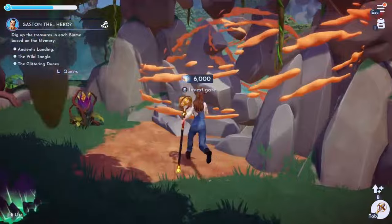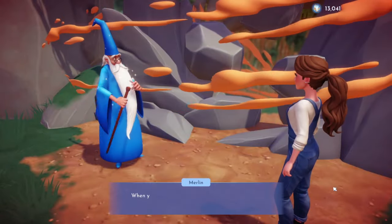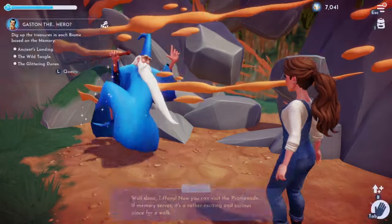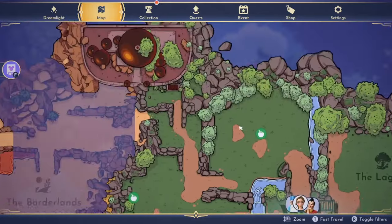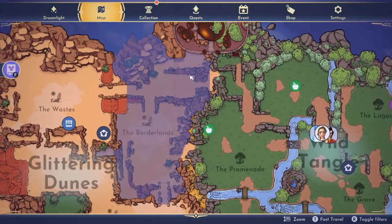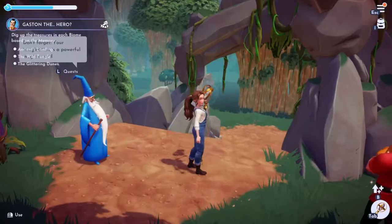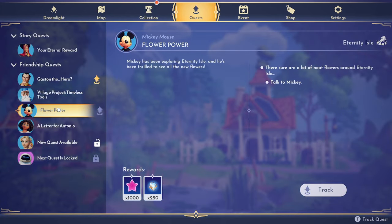We just need to start by unlocking the Promenade - it's six thousand mist to get through here. We knew we were saving up for that. There we go, we're left with seven thousand. I don't remember how much mist it'll take to unlock the borderlands, but we need to do that for Jafar's quest. I'm really excited to explore this Promenade area! We also unlocked a quest with Mickey Mouse - Flower Power!